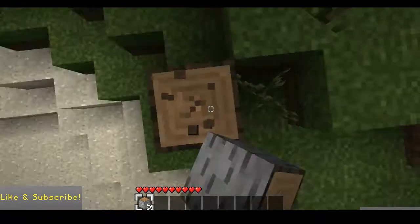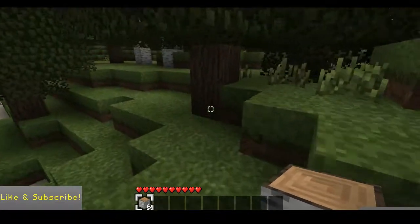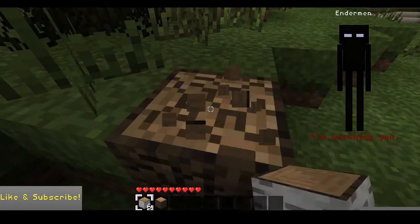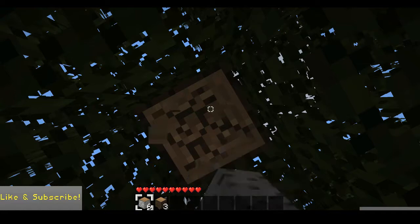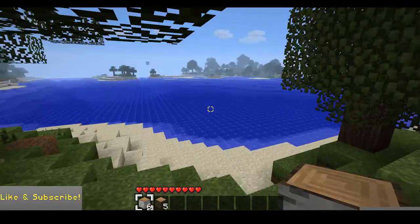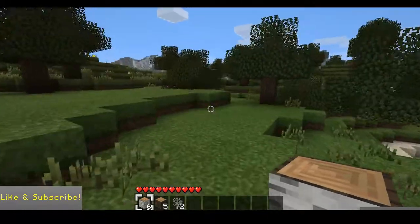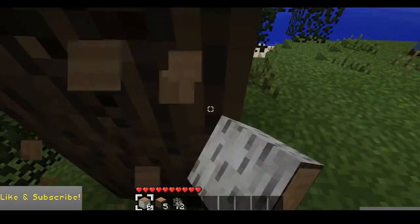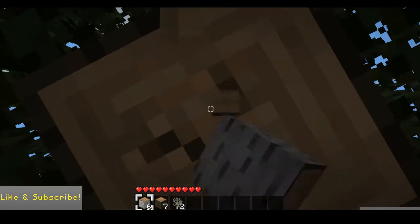What have you heard about 1.8? Well, the endermen... and the silverfish. Let's talk about the endermen first. They're a mob — a bad mob like creepers. They have really long limbs, and if you put your cursor on them you don't want to take it off, or else they will murder you. They stare at you, and if you look away they just jump towards you. They're fast — I think faster than spiders.